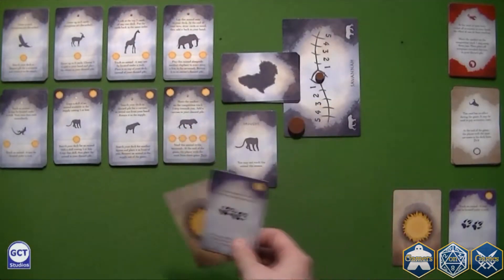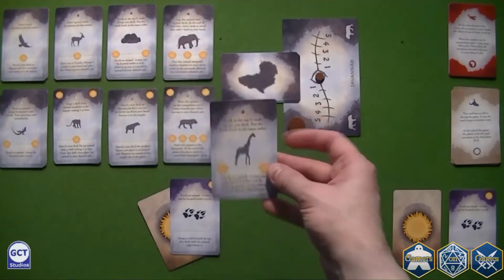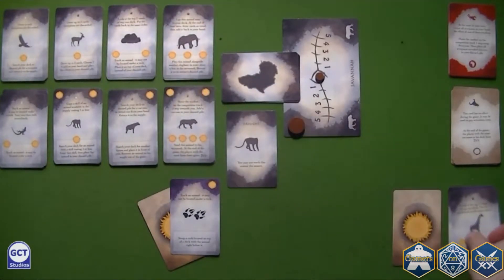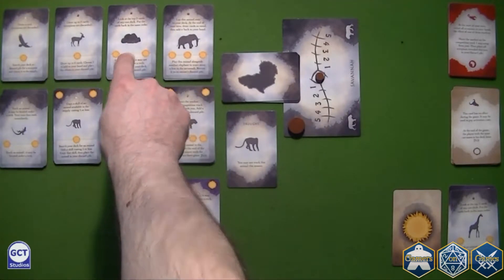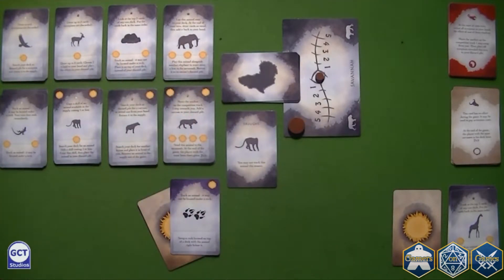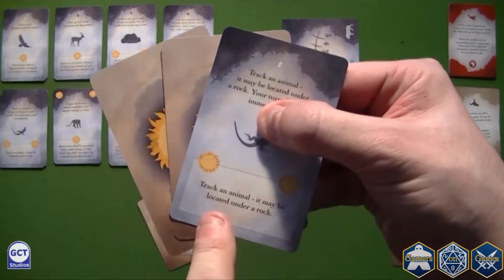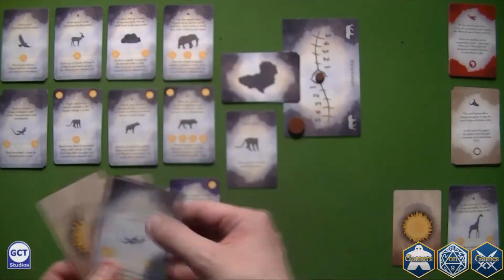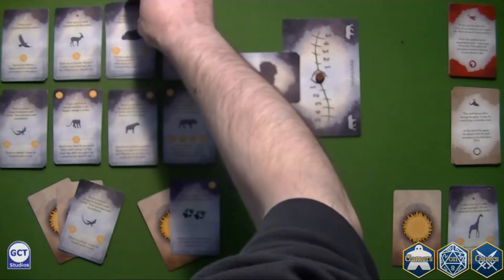Let's show you something else — let's track a giraffe. I'll take the card and put it in the discard pile. But what happened here? A rock came out on the stack. The lizard is a specialist that allows you to track animals from under rocks. So I can pay two suns and track another giraffe from under the rock.